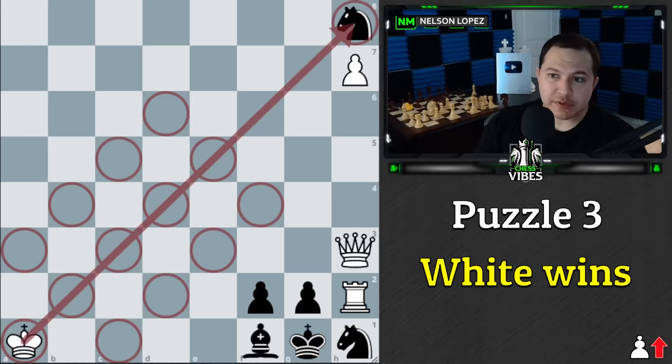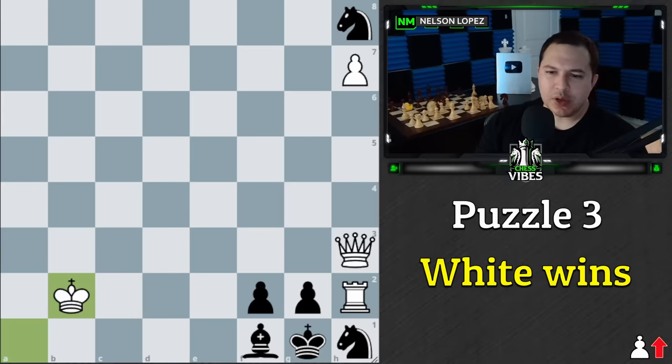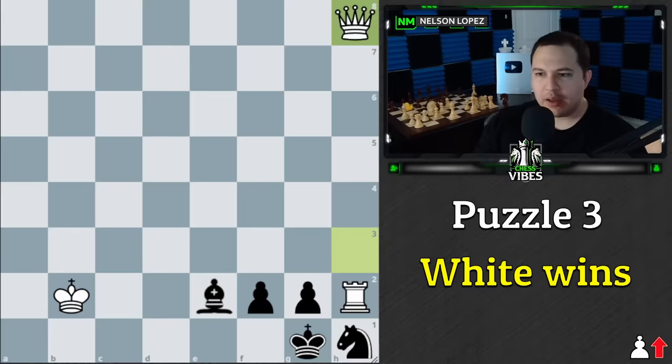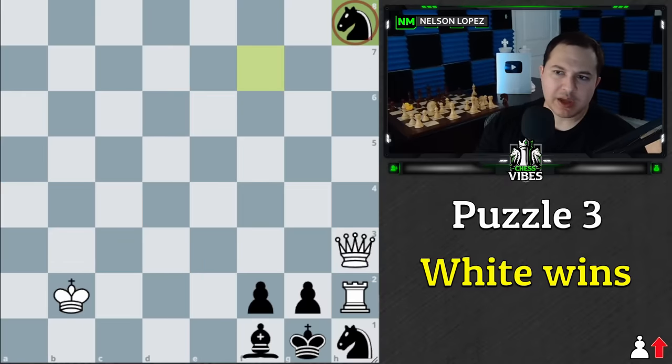We're going to make a beeline for this corner. Some of you might wonder — why not just move our king so black has to move, and then get a queen? The problem is black will take the pawn, and if we recapture with the queen we lose the checkmate threat, the bishop can move, and next move black gets a queen. If we don't take the knight and keep moving our king, we just gave away the pawn for free and the knight is free. We really have to get our king over there to deal with the knight.